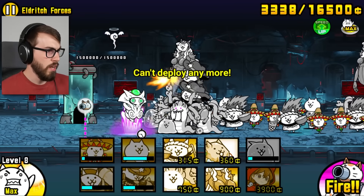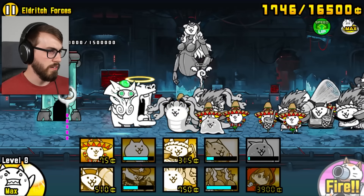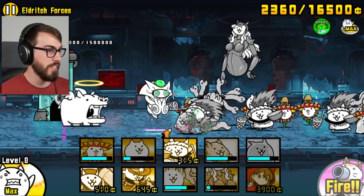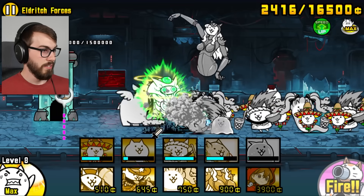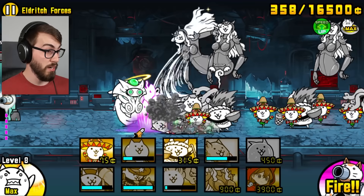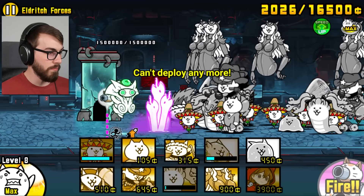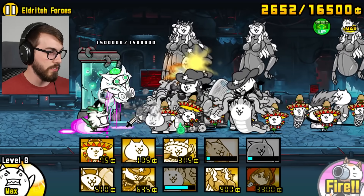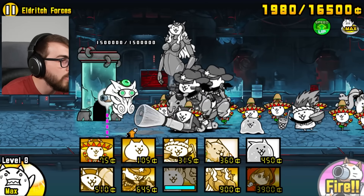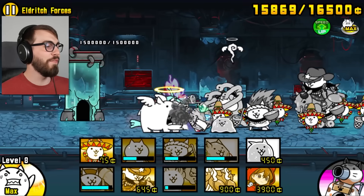Now we just gotta wipe the floor with this thing. I can't even put out any more units. Just come on, hurry up and die. It's so close to being over - a couple of slaps ought to do. How many knockbacks can this thing take? And when does it even get powered up - is it like 50%? Everything is easy as long as I keep clicking on the highlighted cats. Slap it to death. How are you not dead, Itty? There you go - finally!